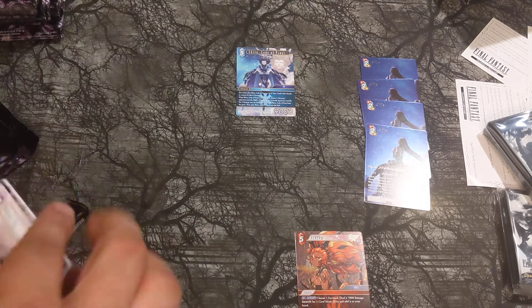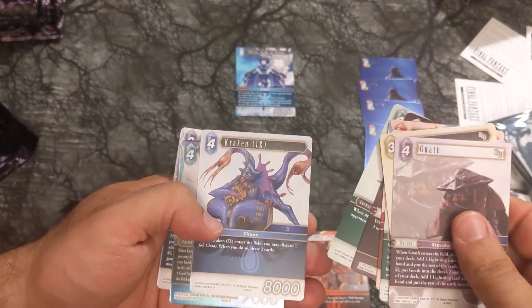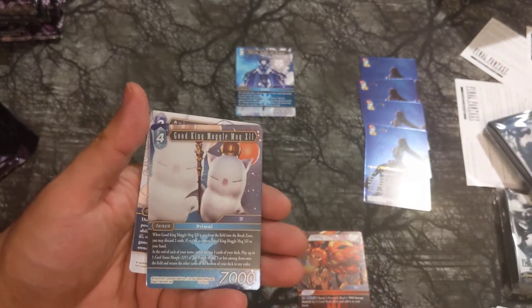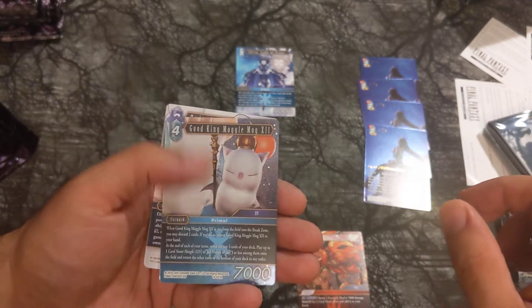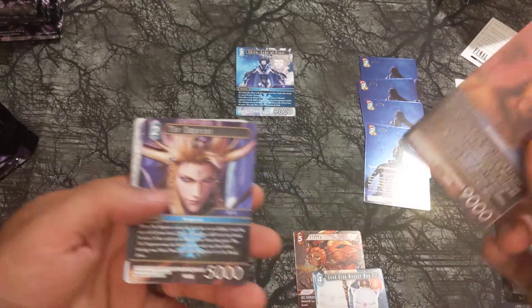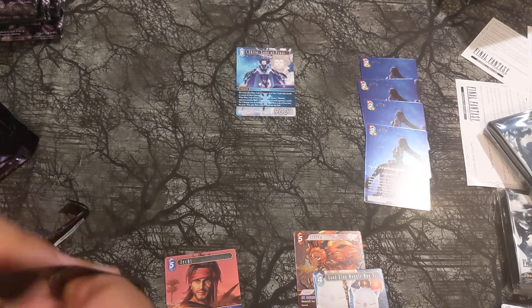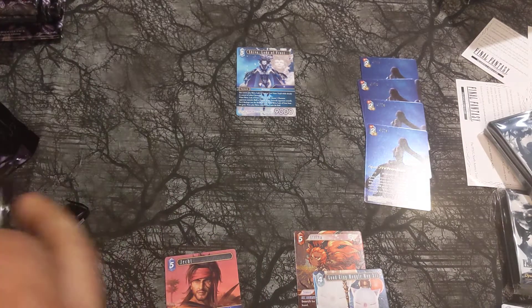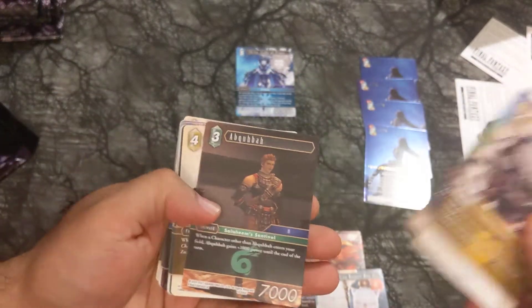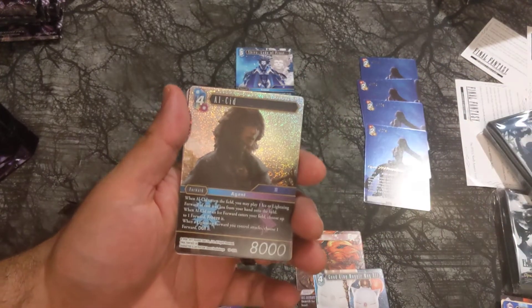It's been three minutes in the video and I only did one pack so far. Gnath Monk, Erith, Malaris, Ovyang Sniper, Kraken, Good King Moogle Mag. Another Primal — this one is just a Rare. Jecht, our first Hero card. Second Legend in the box, and this one's a foil — this is a great card.